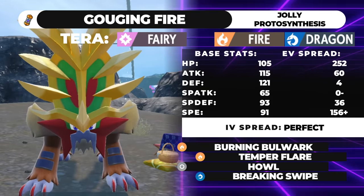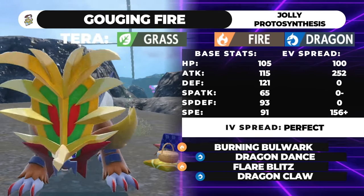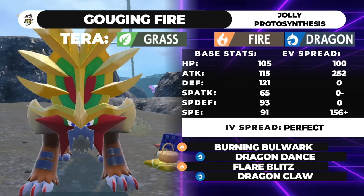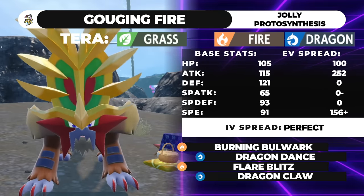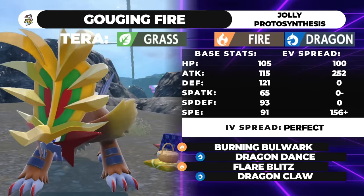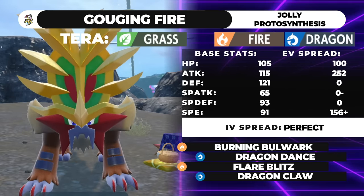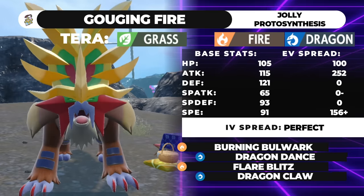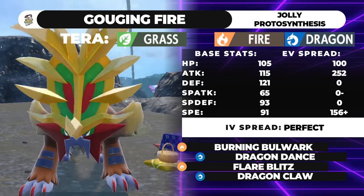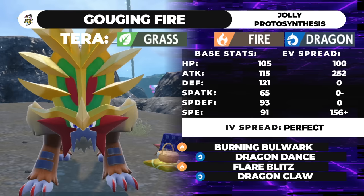The next moveset is Clear Amulet with Dragon Dance: Burning Bulwark, Dragon Dance, Flare Blitz, Dragon Claw, Terra Grass, with a Clear Amulet. Running 156 Speed with a Jolly Nature, 252 Attack, and 100 HP. This set is the same speed as the other Gouging Fire set, but you're speed boosting with Dragon Dance rather than Booster Energy. After a Dragon Dance, you'll outspeed Scarf Lando and more. With a Clear Amulet, this guy is really scary to take on, and a plus-one Flare Blitz from anything is nothing to mess with.